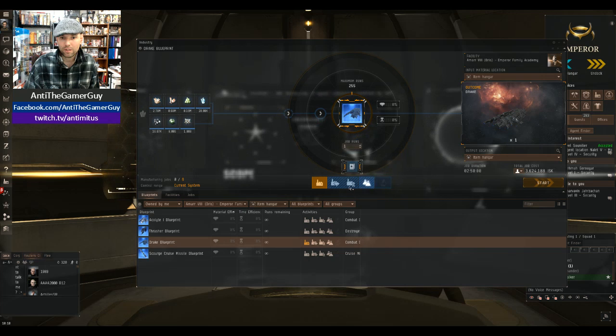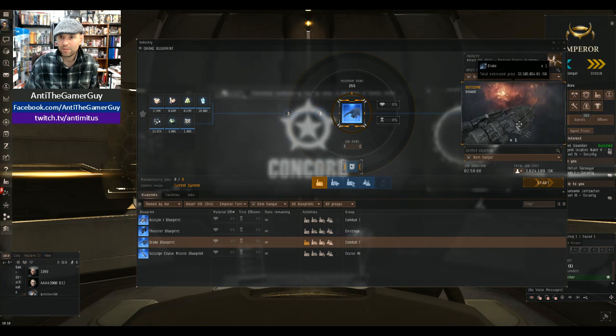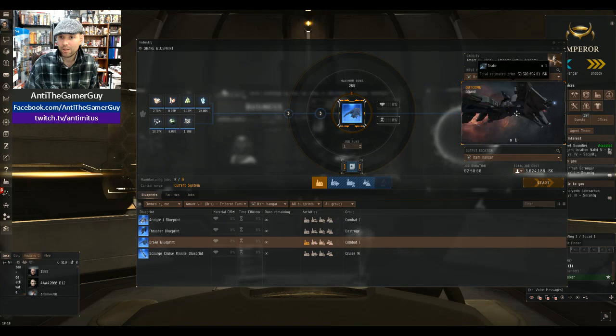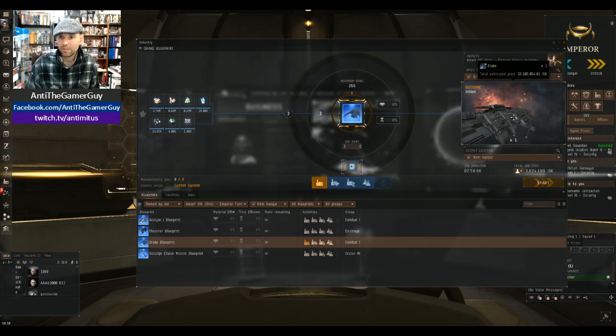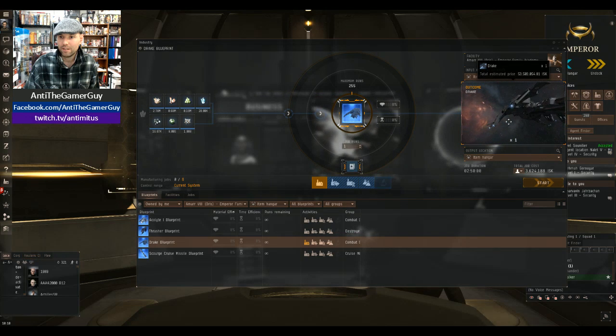And over here on the right side, it shows you the outcome of what we're going to get when we're done. It's a Drake battlecruiser — it's a pretty badass ship for the size of it. It's good for running missions.